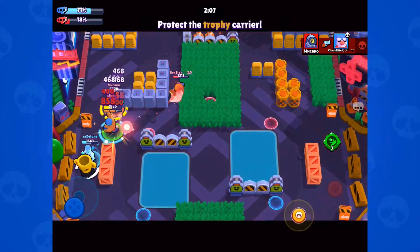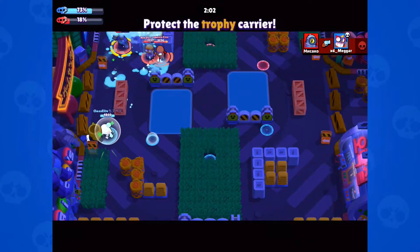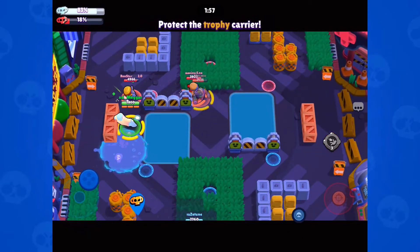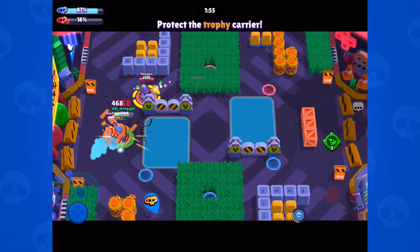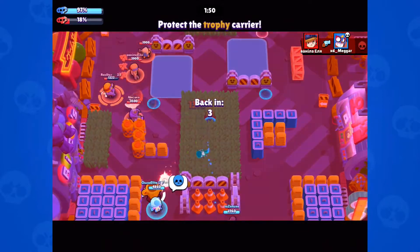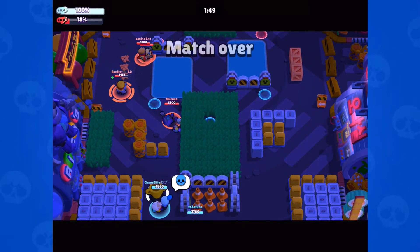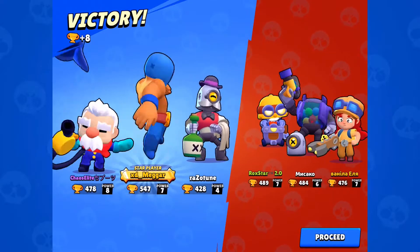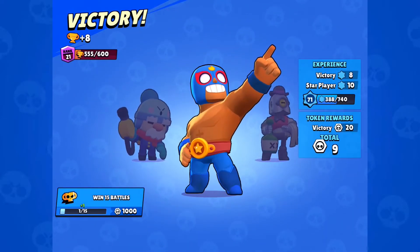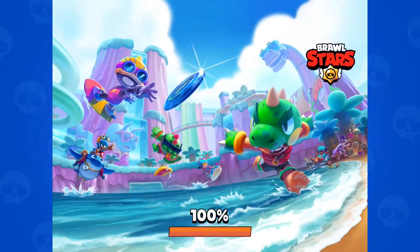You can defend whoever's holding the trophy as well — like this, we managed to defend it just long enough for Gale to go and get it. The best part is you can literally dive into enemy area and almost be like a bodyguard for your teammates. It can be used so well, and look — we already won 100% to 18% and we even got star player there.